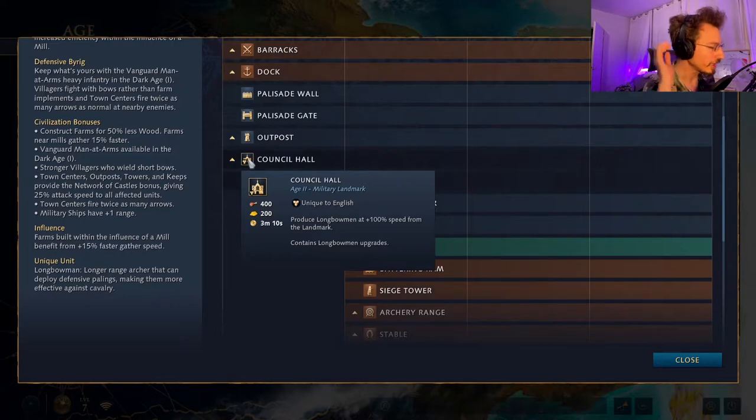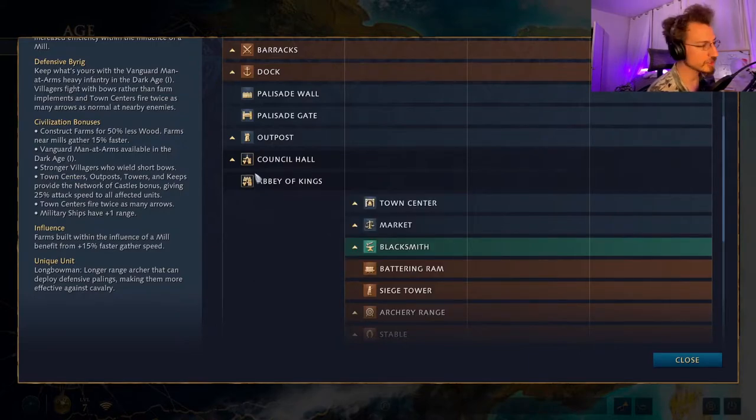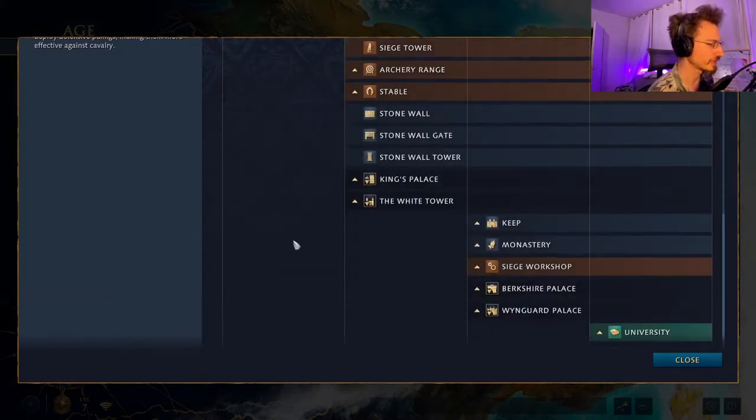For English Dark Age landmarks, you have the Council Hall, which is basically a buffed archery range that produces Longbowmen at plus 100% speed. Or you can build the Abbey of Kings, which heals all nearby friendly units out of combat by plus 4 every 1.5 seconds. Personally, I usually go the Council Hall — I like unit production and macro. I'd rather build two archers than heal one.